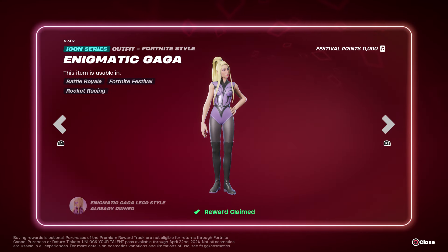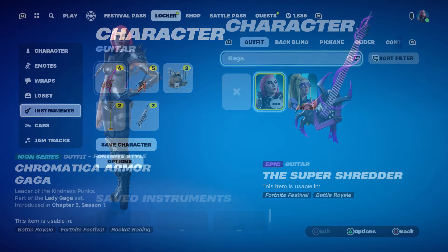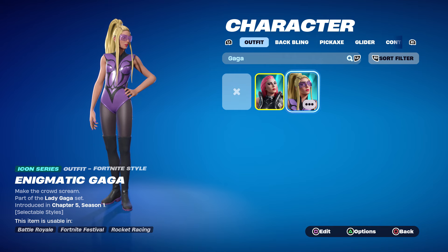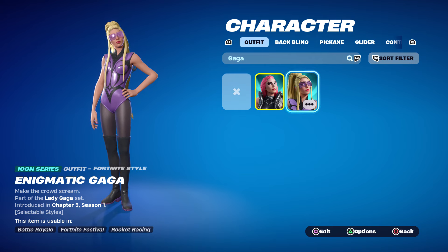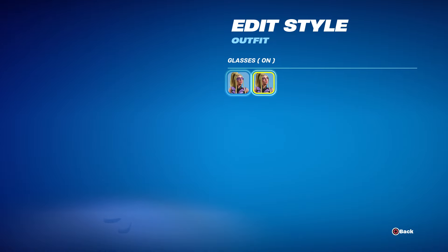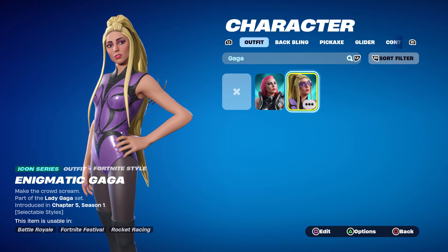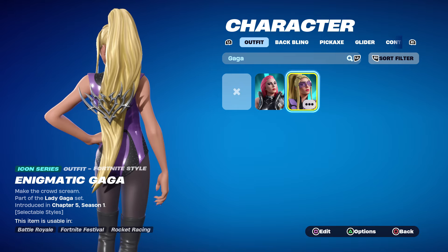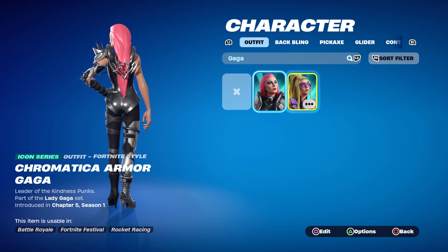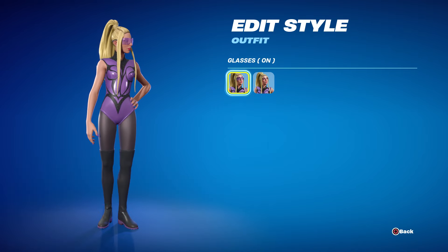It didn't give me a pop-up for the skin — strange. Both Lady Gaga skins are 100% in the same set. This one is called Enigmatic Gaga, and it says 'make the crowd scream.' I was excited because she had a style, but it's just the glasses on and off — no real style variant. The color scheme is purple, black, and gray, and her hair drapes in the front and goes much farther down than the item shop version.